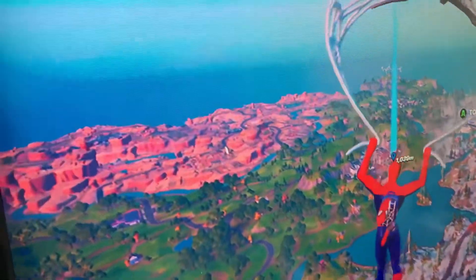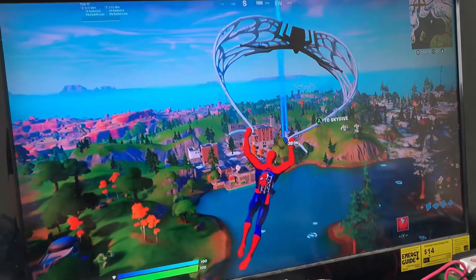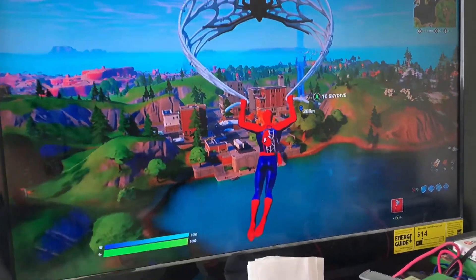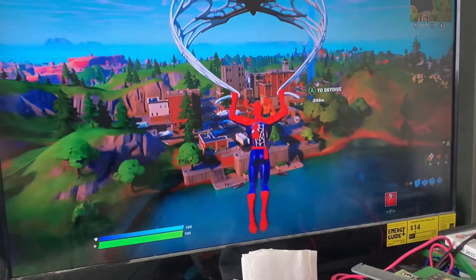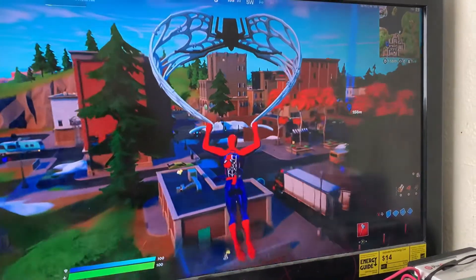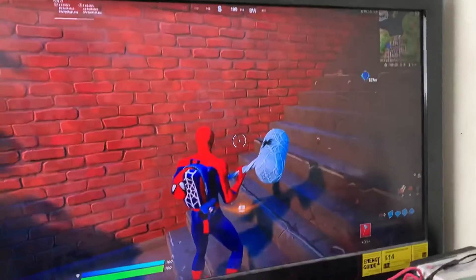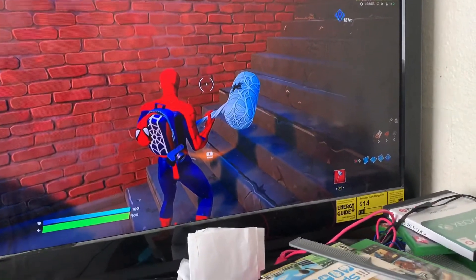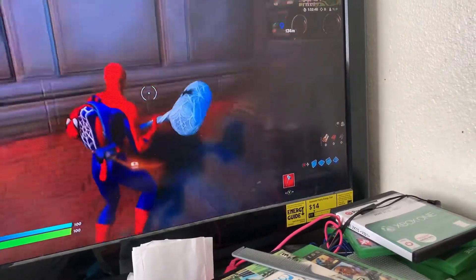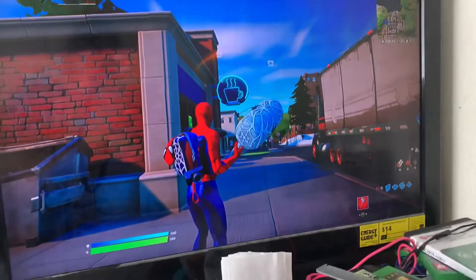If you look at it from afar you can tell it's Tilted. We're almost there, but I'll be laying on the floor sadly. I've only really remember going to Tilted when it was Salty Towers back in Chapter Two Season Five — and I'm in Solid Gold by the way. Salty Towers looked a lot different than this, but yeah, this is Tilted right here.